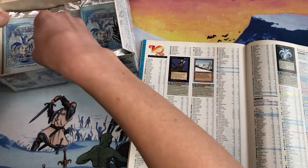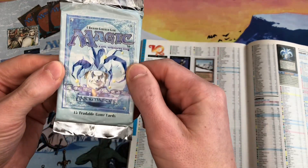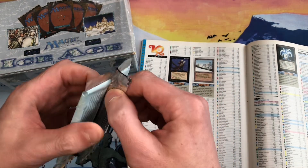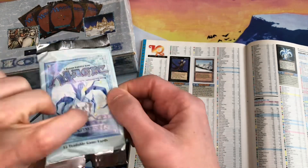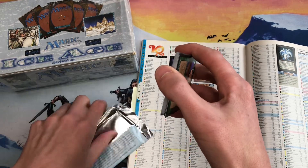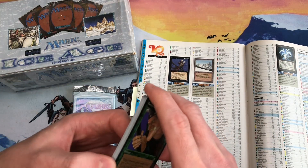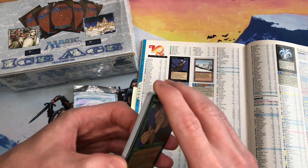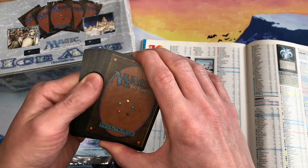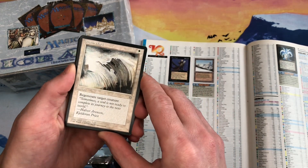Good morning, welcome to this Ice Age booster box. We are down to pack number 14 today. These are all Jester's Cap artwork packs — there are 36 of them in the box. You can check out our previous videos to see what we've pulled so far. We're looking for snow-covered lands, Jester's Cap, and ideally a Necropotence or some Brain Geysers — something iconic and nostalgic for 1995 Magic: The Gathering. Some cards have gone up quite significantly in value, though most have gone down.